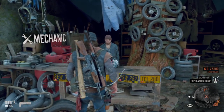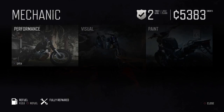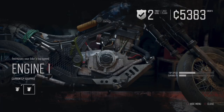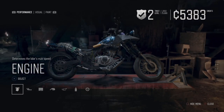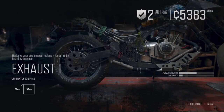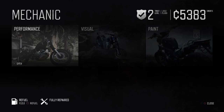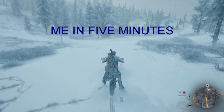Speaking of the mechanic at Copeland's camp, the performance parts I think you should get as soon as possible are: upgrade your engine so your bike goes faster and has more durability, and upgrade your exhaust so the noise is reduced, making you more stealthy while riding around. Bike parts are an important thing to spend your credits on. However, I would not recommend spending credits to repair your bike — it's very easy to repair it yourself with scrap — or to refuel it, since there's gas all over the map. Just go find fuel out in the field.